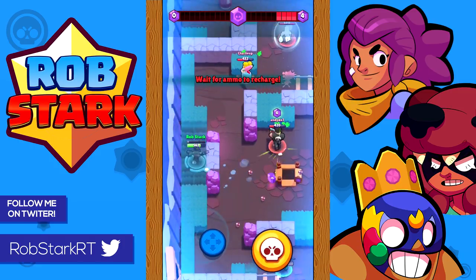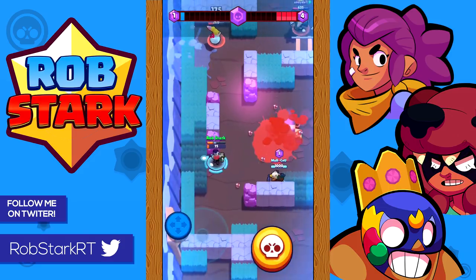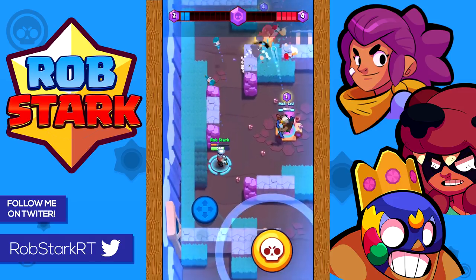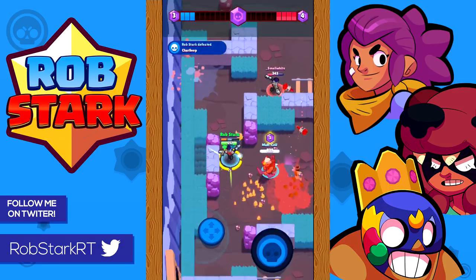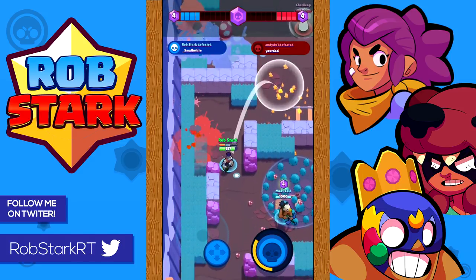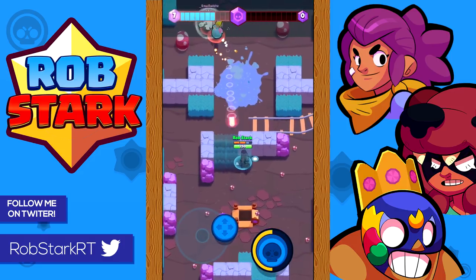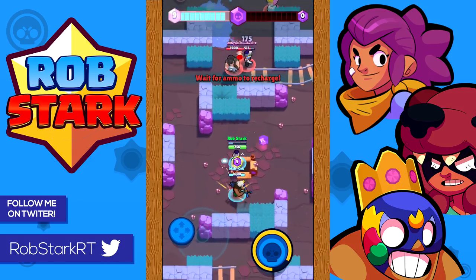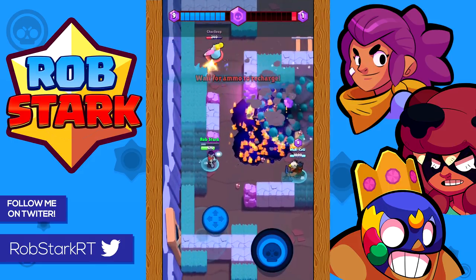Showdown is probably Barley and Dynamite's best event type. With most maps having lots of walls they can attack and defend very well, and they're especially deadly and hard to approach when teamed up with just one other brawler. Try to get elixir when you can, but make sure to check for bushes and use walls to your advantage. Dynamite and Barley are especially hard to kill as a team, so if you're okay with teaming it can be a really good idea early on. Don't team up with brawlers that can kill you fast at close range though, like Shelly, Bull, or El Primo, as you never know when they might turn on you.